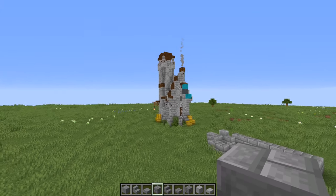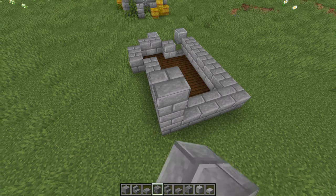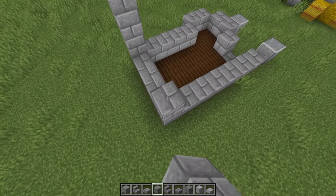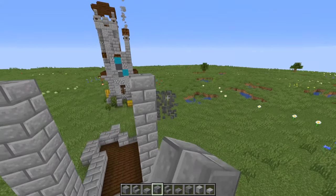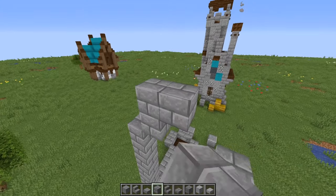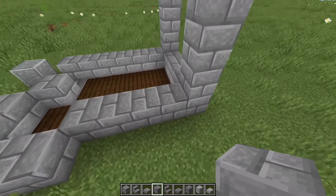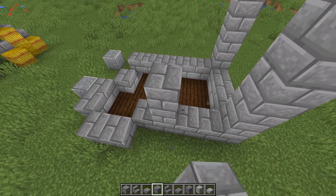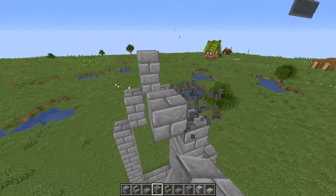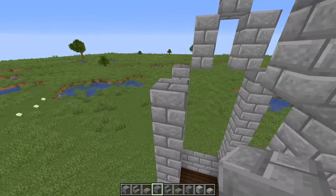We're going to start by doing the framework for all of the castle. We want to go up seven blocks — one, two, three, four, five, six, seven — and do the same on this corner, seven blocks. Then from the top corner we're going to go up two and meet in the middle. We'll do it once more: two blocks over, go up seven, bring it up two blocks, and then just right across from that go up seven blocks and bring it up two blocks.